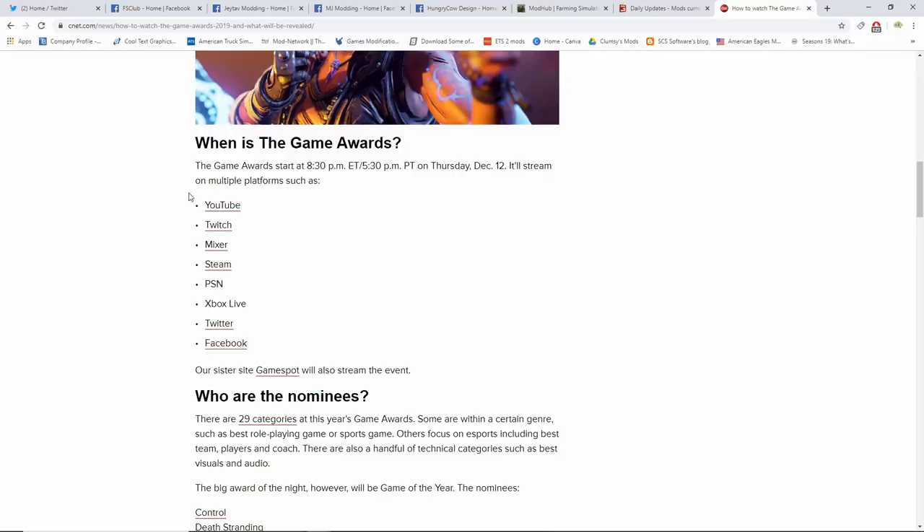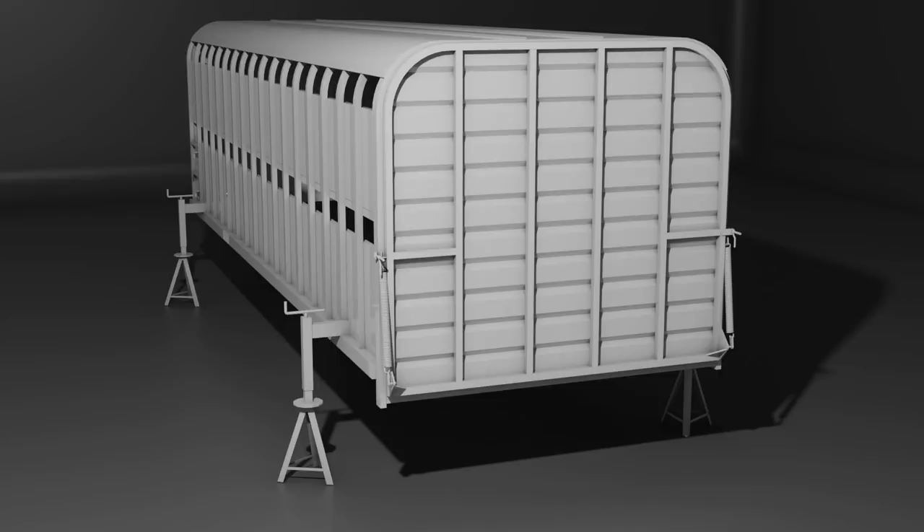In modding news, JTAV has a little update on the trailer he's making. The livestock ramp is taking shape and he's still debating whether it should be openable, mainly because he doesn't like the look of a static mesh with springs being stretched when you try to open or close something. Rather than have an ugly stretching effect, he might just go with the option of not animating the ramp, especially since the ramp doesn't have any gameplay function related to loading and unloading animals. Let me know in the comments what you think JTAV should do.